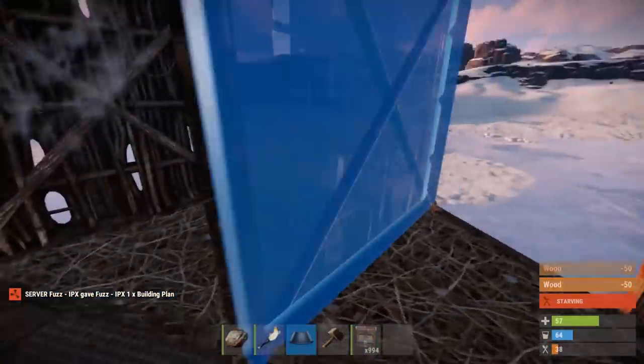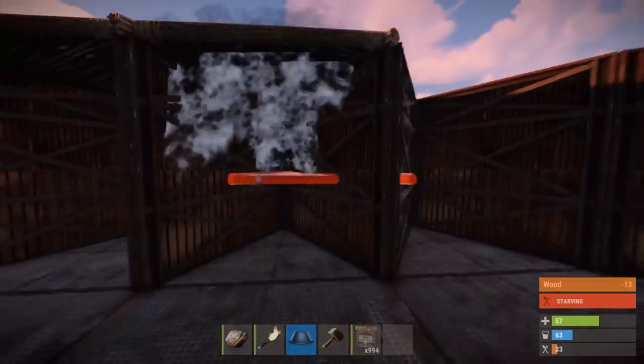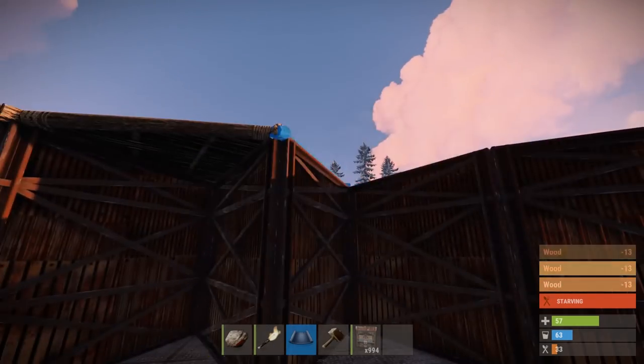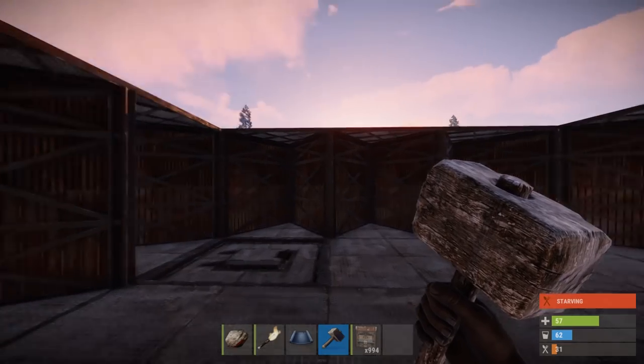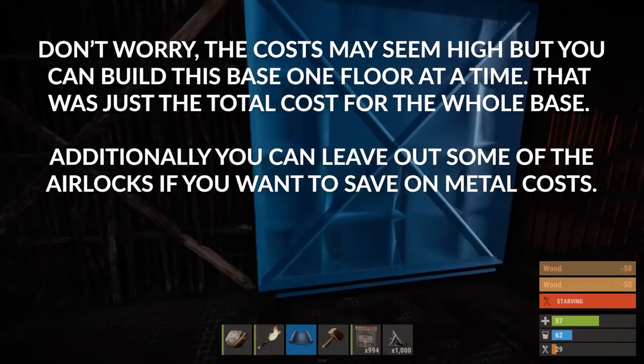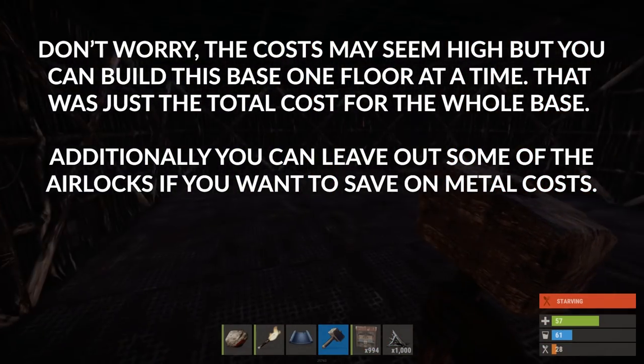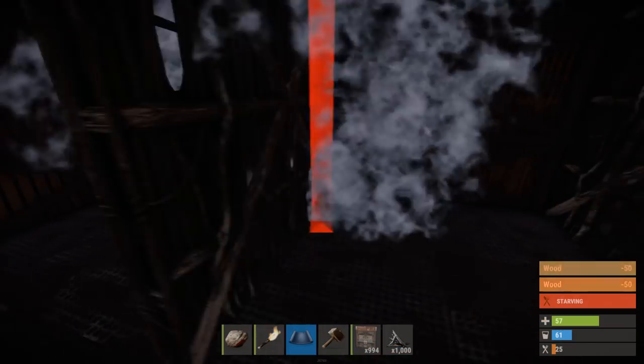If you don't have the resources to go straight to metal throughout the full base, you can just upgrade the foundations and floor to metal, do the rest in stone, and upgrade it later. Keep in mind that metal is far stronger than stone, so make sure you get this done ASAP. Speaking of resources, here are the costs for building the base — this is just for the base and does not cover filling it with everything, as you most likely won't have all the blueprints yet.